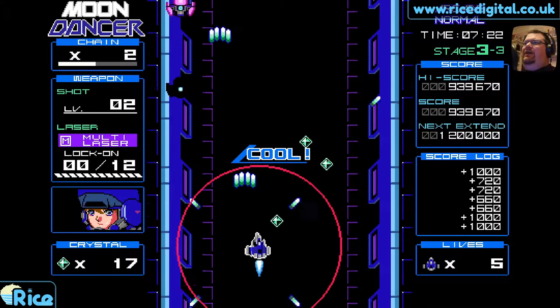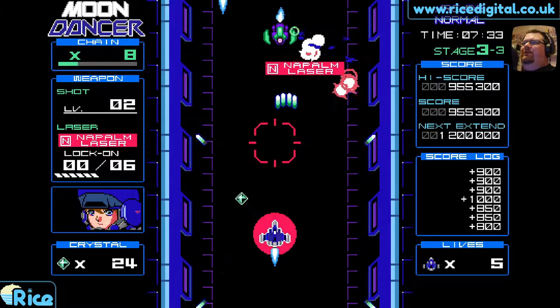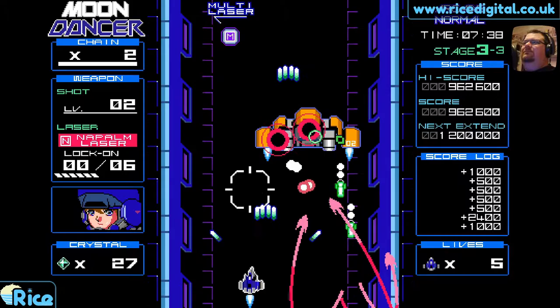In this instance you can sort of use the multi-laser almost like a targeting scanner, I guess, to help highlight where the invisible things are. I think I want something with more range now. There we go — thank you very much.